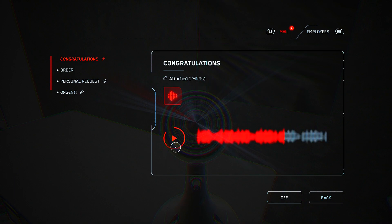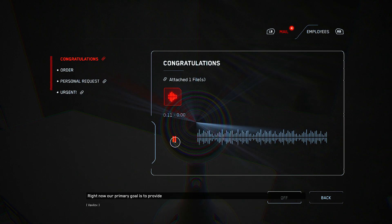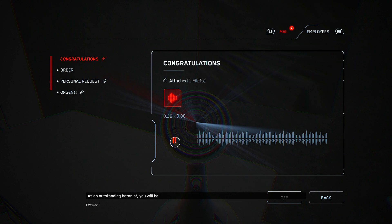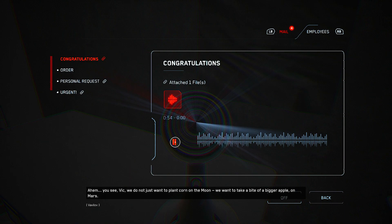There are some notes over here. Congratulations on your promotion, Comrade Solotukhin — Deputy Director of the Vavilov Complex is a very important position. Our primary goal is to provide the Soviet people with sustenance, but very soon mankind's first steps into outer space will begin here as well. As an outstanding botanist, you will oversee the creation of plant systems designed to terraform the surfaces of other worlds. Comrade Sechinov and I are both delighted you've joined our team — we do not just want to plant corn on the moon, we want to take a bite of a bigger apple on Mars.